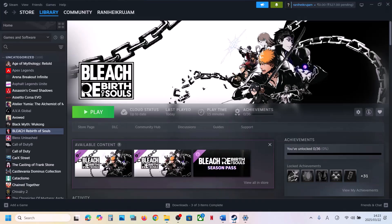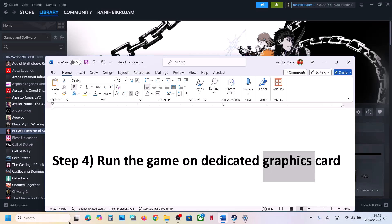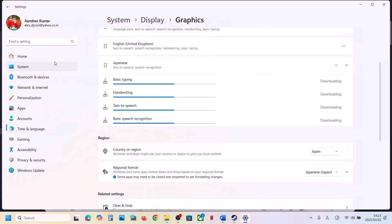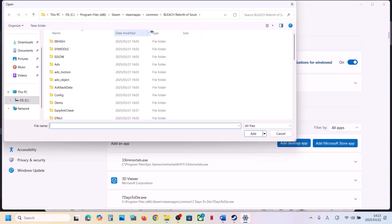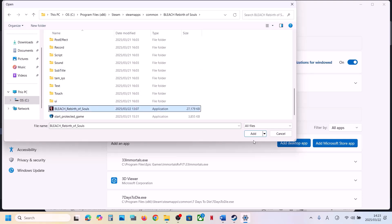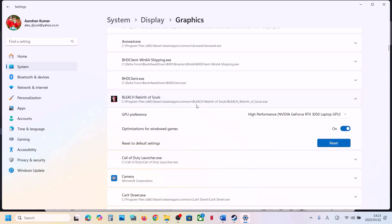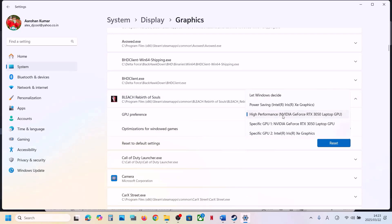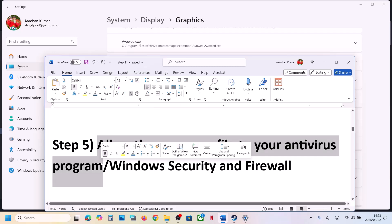The next step is to run the game on the dedicated graphics card. Type 'Graphics Settings' in the Windows search box and click on Graphics Settings. Click on Add Desktop App and go to the game installation folder. Find the game EXE file, click Add. Once the game is added, scroll down, find the game, and under GPU Preference set it to High Performance — you will see your graphics card listed. Then launch the game and check.